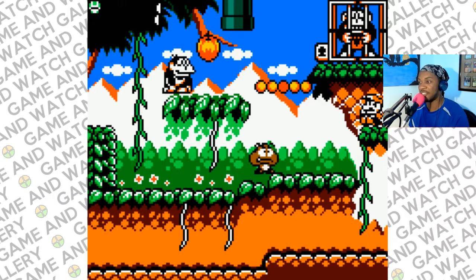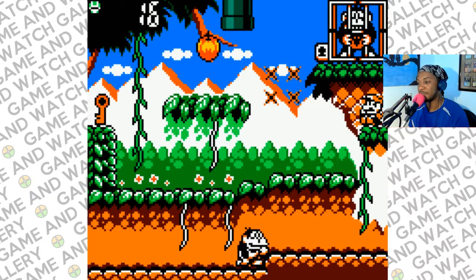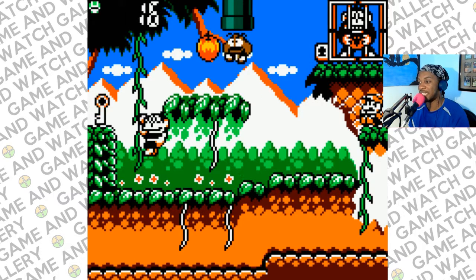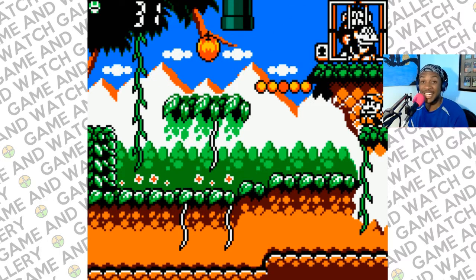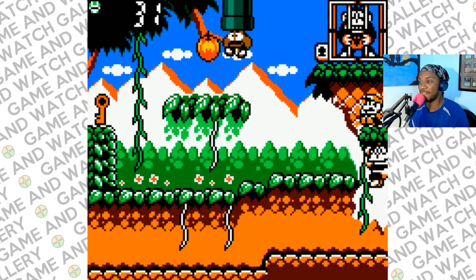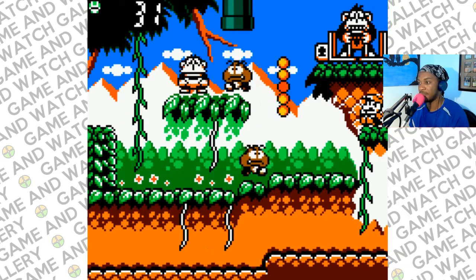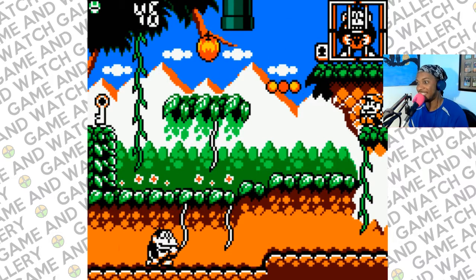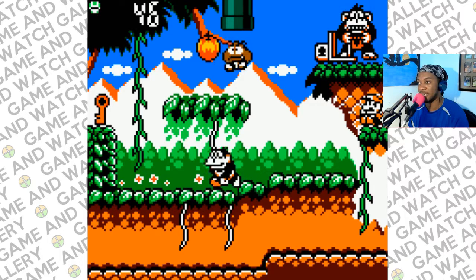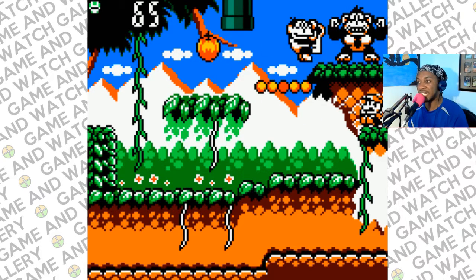Mario has caged our father, DK, and we have to free him. We do that by grabbing the key four times and bringing it to the cage. I'm kind of speed-running this because I'm familiar with it — like I said, this game's been remade so many times. There we go, our dad is free!